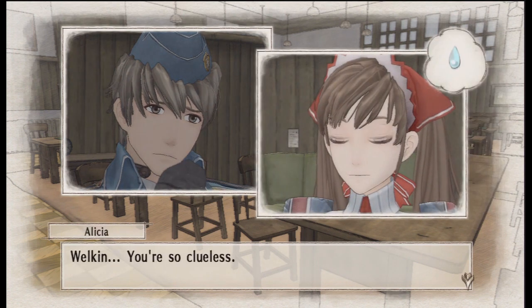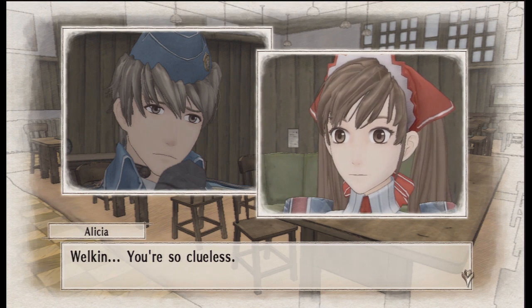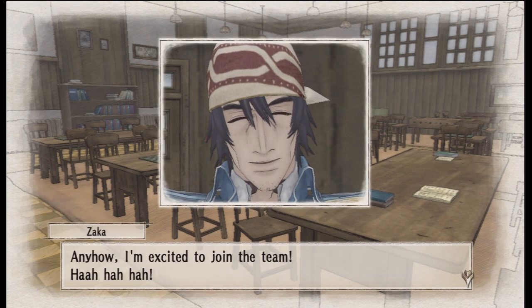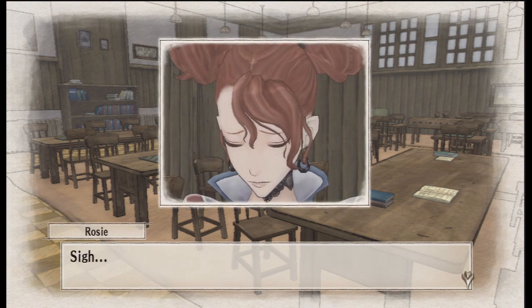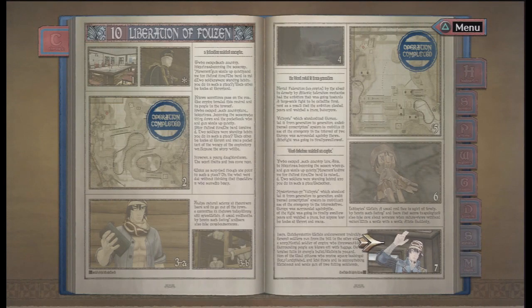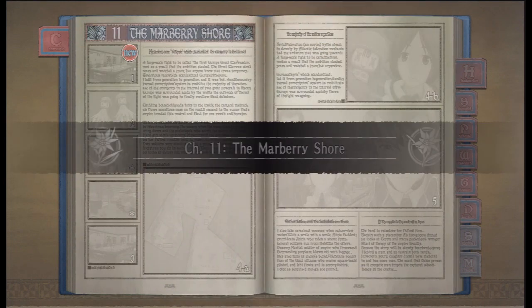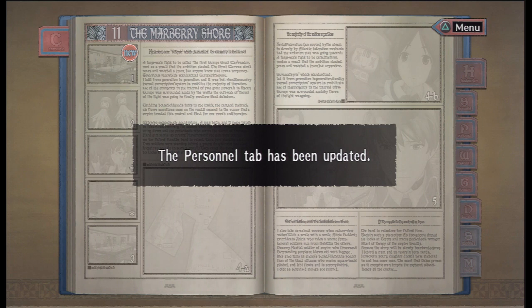Welkin, you're so clueless. Anyhow, I'm excited to join the team. Okay, that's it. So we're on Chapter 11, which is the Marbury Shore. Just the one mission in the next one - nice change of pace. It's actually quite an interesting mission, a reasonably difficult one at times as well, especially to get an A-rank on. Nothing quite like the one we just done, but hey.